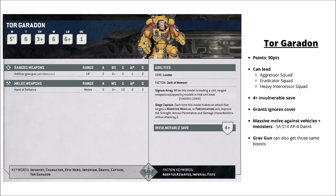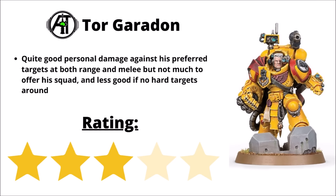Otherwise for the Imperial Fists we have Tor Garadon — a Gravis captain armed with a grav gun and the mighty Hand of Defiance, a big Strength 12, AP 2 and Damage 2 power fist that goes all the way up to Strength 14, AP 4 and Damage 4 if fighting a monster, vehicle or fortification. He leads his squad with Ignores Cover, and his grav gun can also punch up massively against vehicles getting those same boosts at range. I feel like that vehicle damage boost is interesting, but besides that he doesn't really add too much to his squad. Ignores Cover isn't awful but isn't really enough of a buffing brawl to be exciting alone. Overall, I've chosen to rank him a 3 out of 5 — he certainly feels a lot less standout than when he had lethal hits.